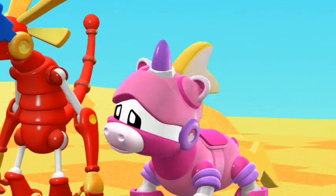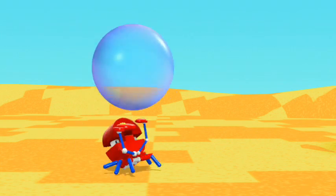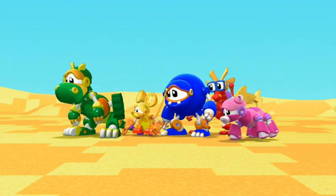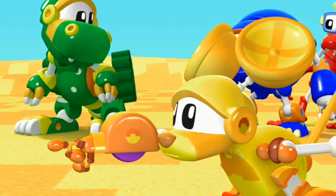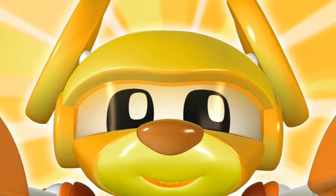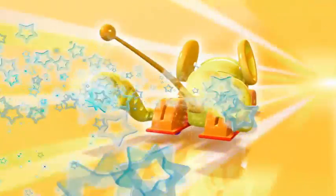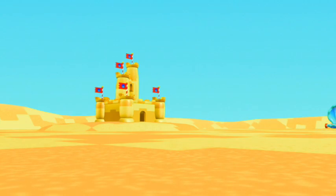I hear something! What is it, Mouse? Look! That gadget crab has the power bubble. Gadget crabs love to steal things. Catch it! Quick! It's getting away! It's too fast to catch! No one is fast enough to catch that crab! I'm fast. I think I'm even fast enough to catch a gadget crab. Mouse! McKenna, fast! Let's go, Mouse!